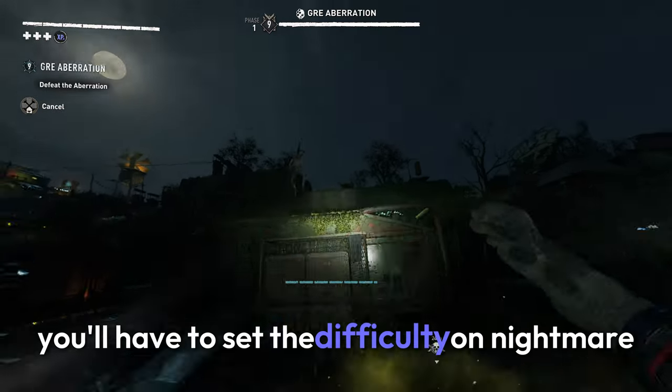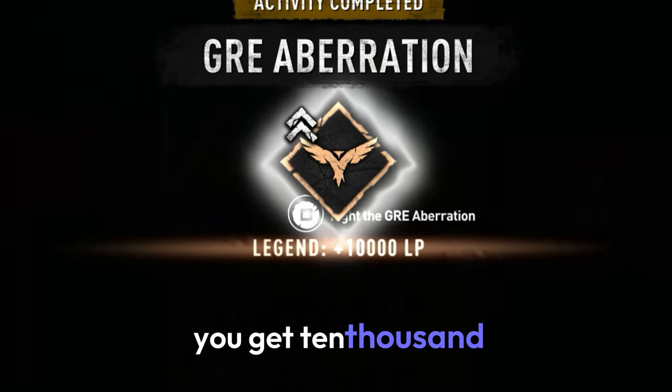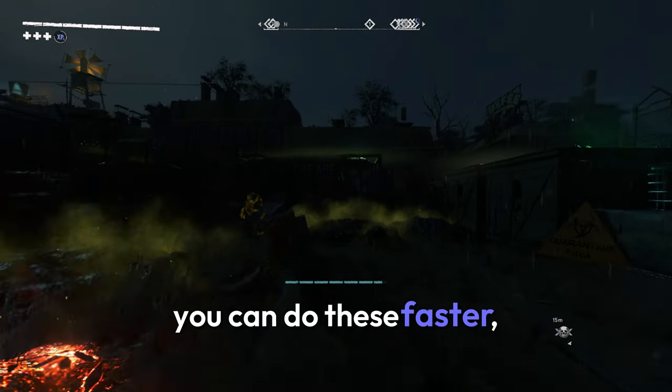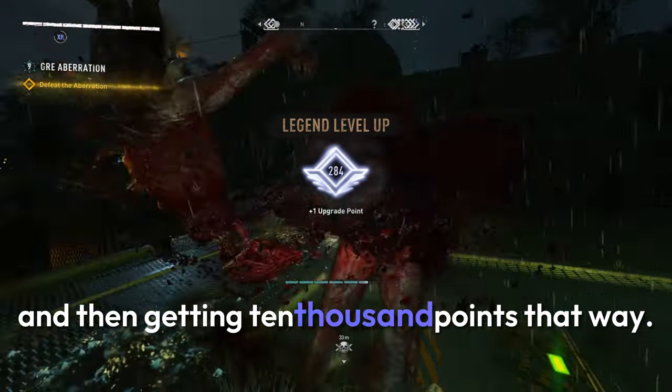You'll have to set the difficulty to nightmare and then do it. But once you complete any one of these you get 10,000 legend points. With the right setup and equipment you can do these faster — here on screen you can see me one-shotting or two-shotting it and then getting 10,000 points that way.